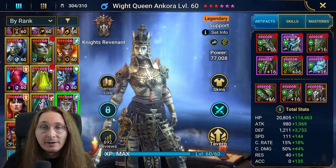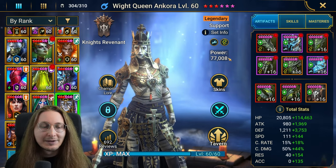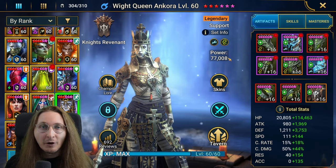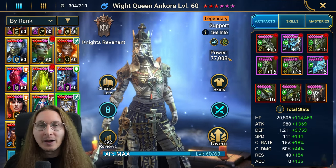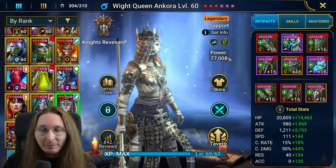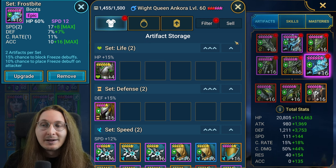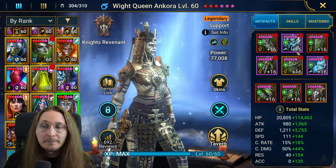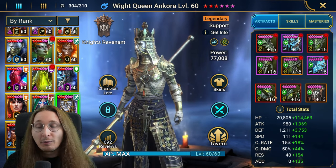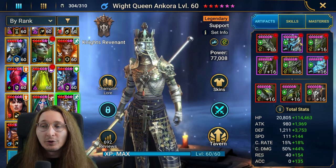Even if the enemy has some kind of cleanser or passive, if this champion is high up in your team order and the enemy does an AOE skill, Frostbite will interrupt that skill — meaning you're not taking the damage or debuffs. Ever since we got the Stoneskin accessories, which is a relatively new thing, you can now go for six-piece Stoneskin while also having two-piece Frostbite. I think this is the cherry on top of why you should build Frostbite — you can now have both.